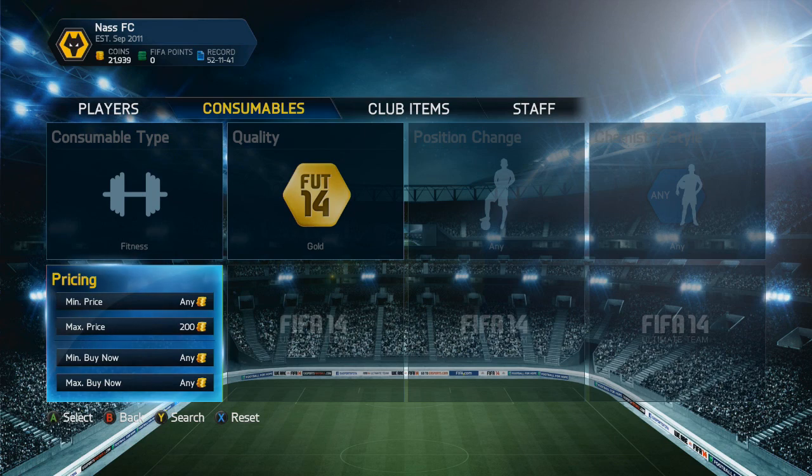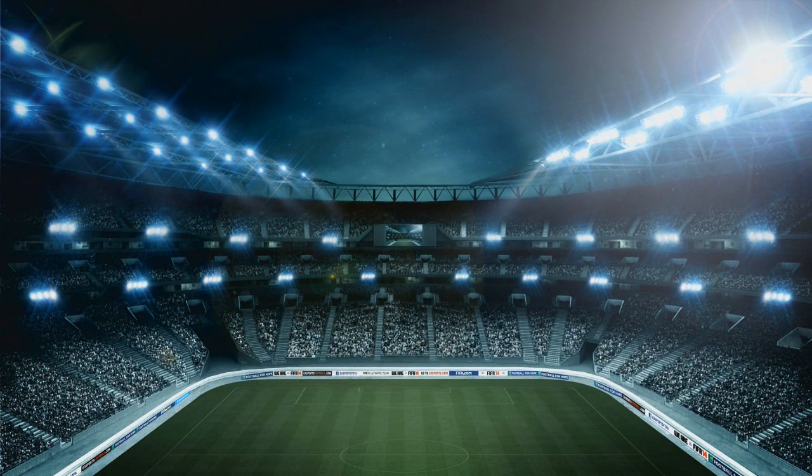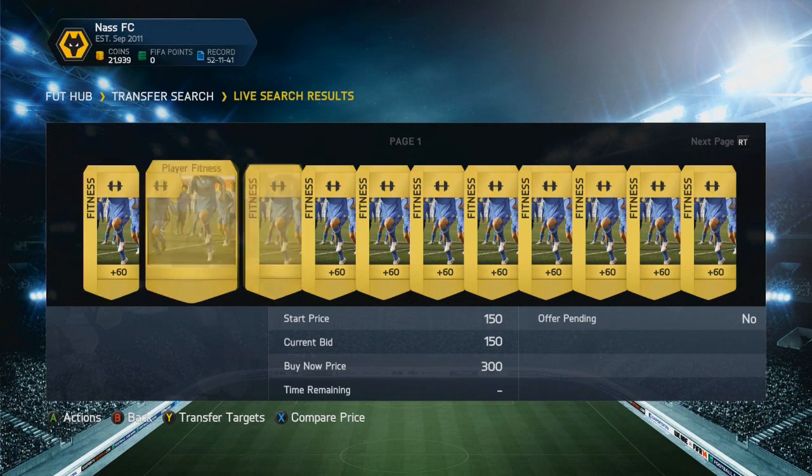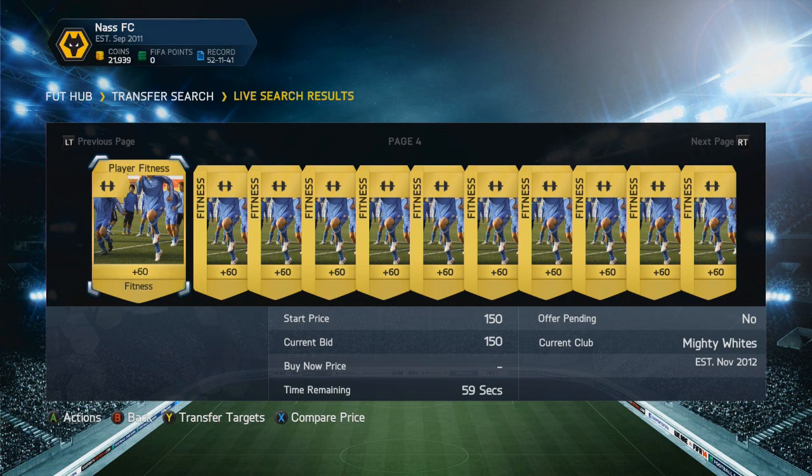About 30 minutes after the Team of the Year players are out, because everyone is going to open packs, I just started bidding on every single squad fitness card I could see. There are none on the market now because the Team of the Year hasn't started yet, but that's basically the goal — you just have to bid 150 to 200 coins on squad fitnesses, and trust me, you are going to win these.